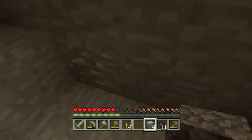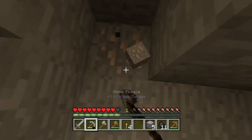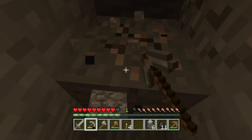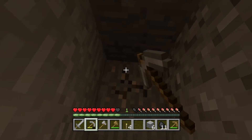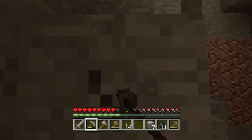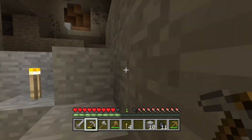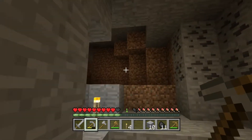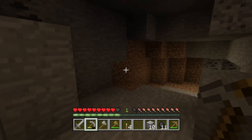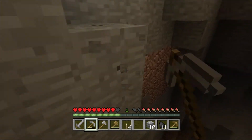Making our way back up — there's a little bit more iron, can't turn your nose up at iron. We want to make a bucket as well because we're going to need water, and water is useful for turning lava into obsidian near the bottom of the ground. We'll need that if we plan to do certain things.